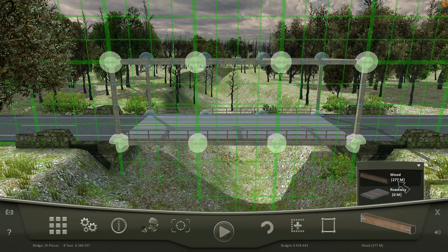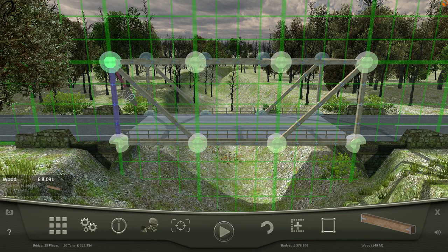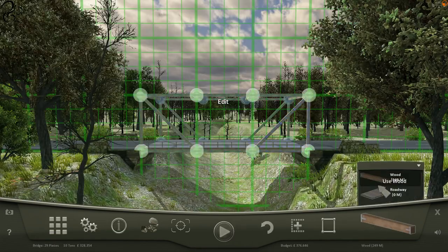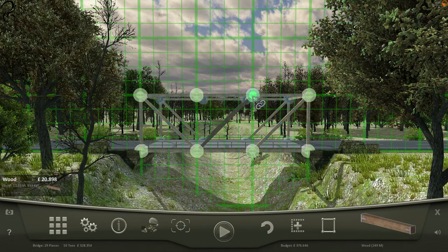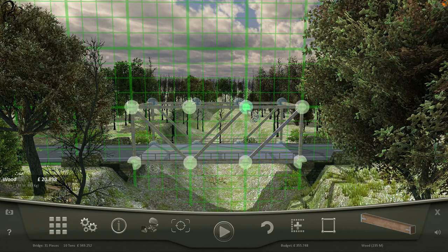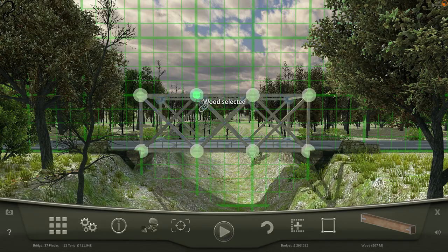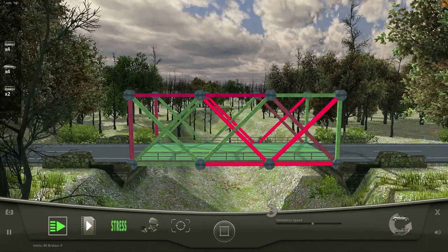Can we support the weight of it somehow? So if we go like that and like that — the problem is the middle wants to fall in. So if we then do that, same on the other side. This isn't the cheapest bridge, but it's staying up! It's staying up — it's a box bridge.